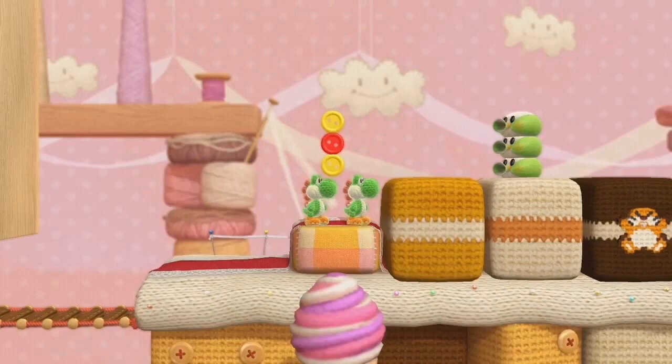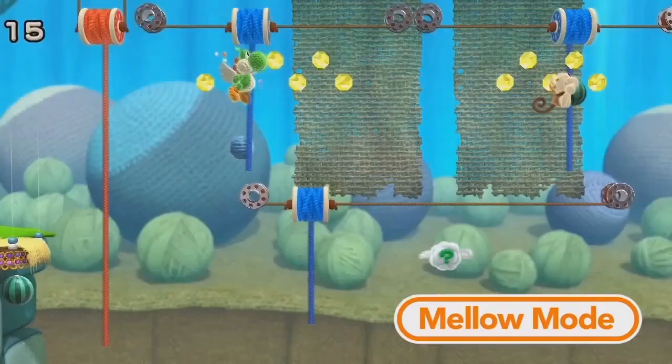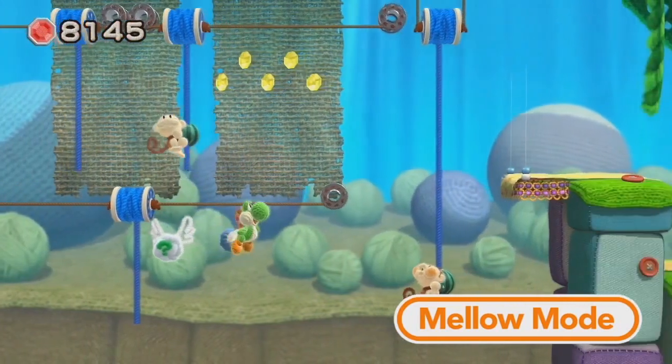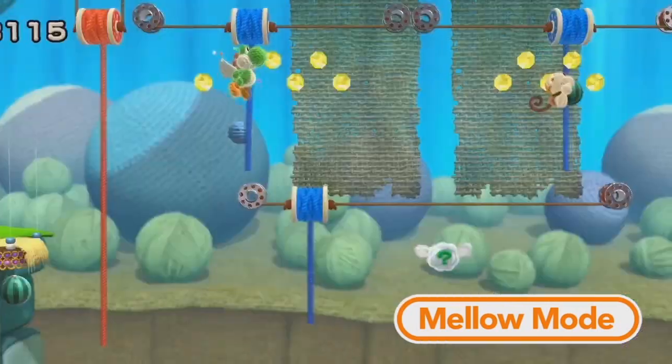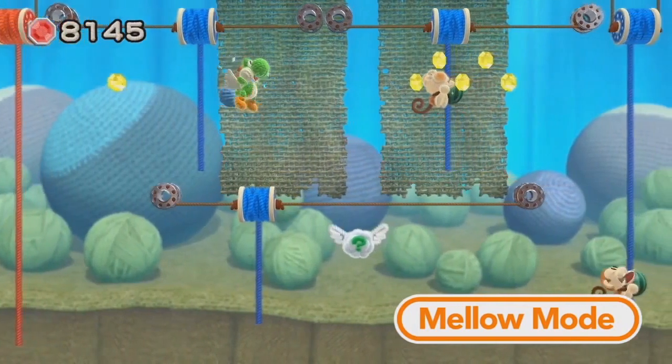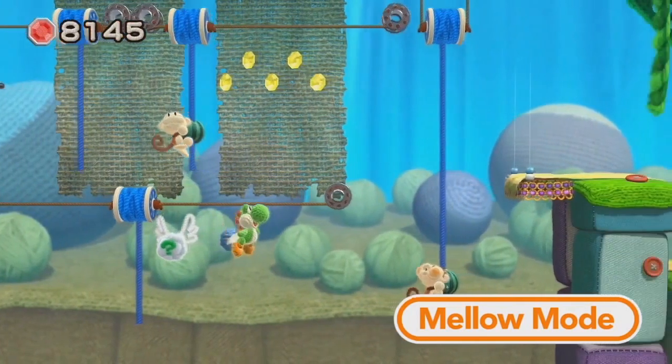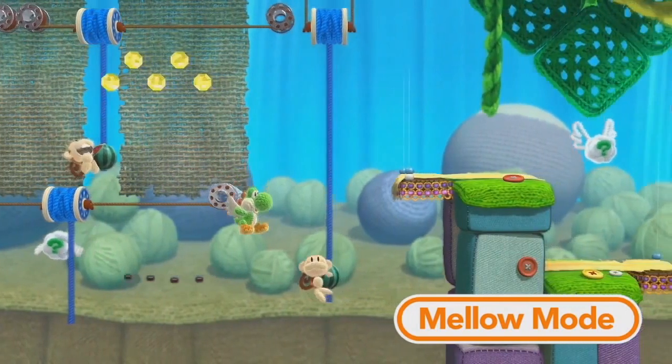Another level features the yarn and other materials shaped into candy, donuts, and ice cream — cute but not exactly appetizing. Then there's a level with giant balls of yarn in the background and a frayed piece of cloth in the foreground, alongside spools of string hanging from moving lines. Yoshi doesn't use them himself as he's in mellow mode, but it's a different type of platforming Yoshi has never really done, especially with a Ukiki there ready to spit melon seeds. We do wonder if the thread will unravel as Yoshi hangs on, though we honestly doubt it.